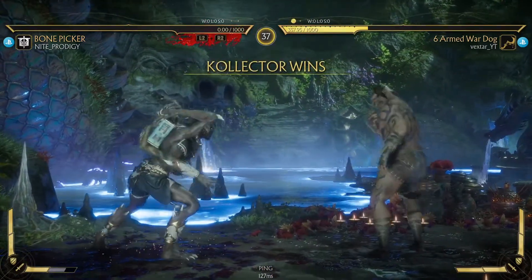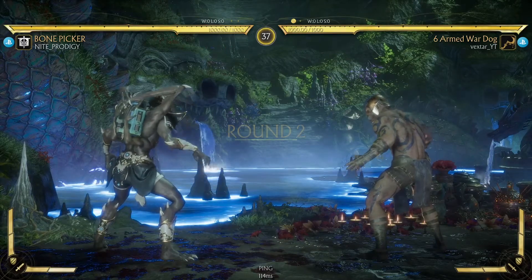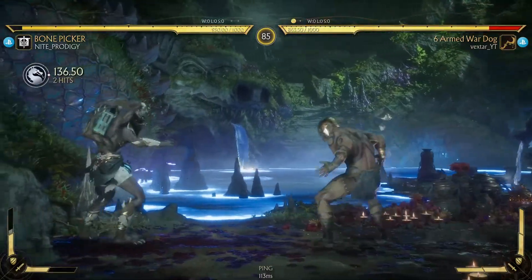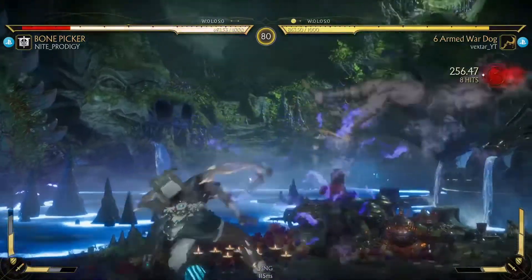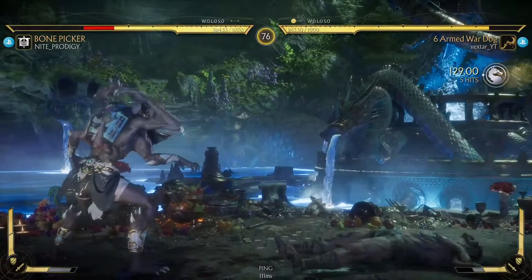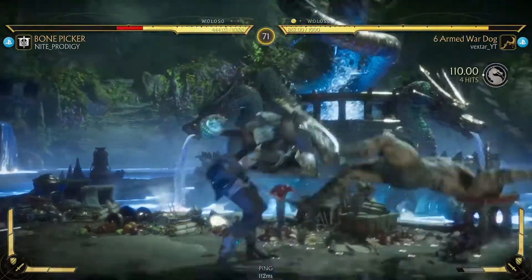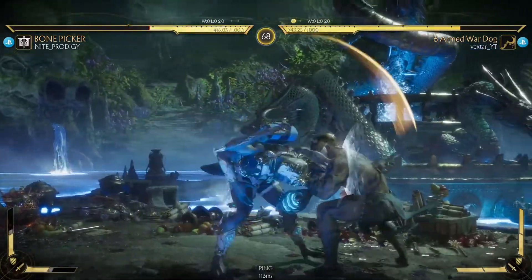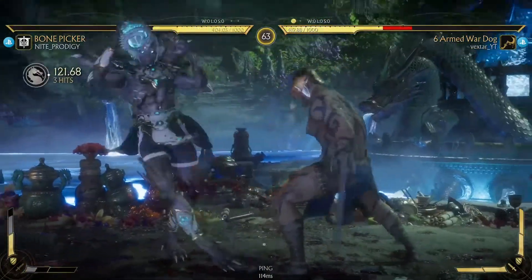So you gotta use a mid and a quick one. Back 3 would work and 4-4 would work. I was hoping he'd roll. I guess that's safe. Let's punish. I thought he was going to go for the overhead.